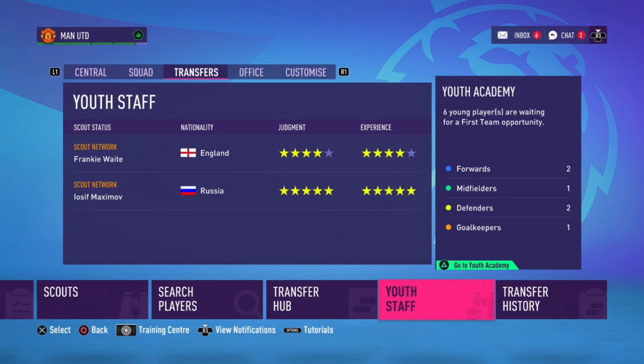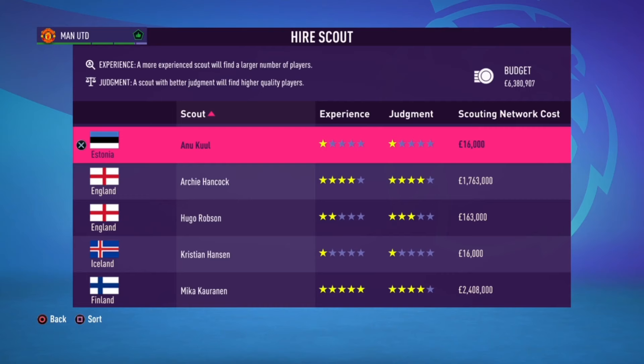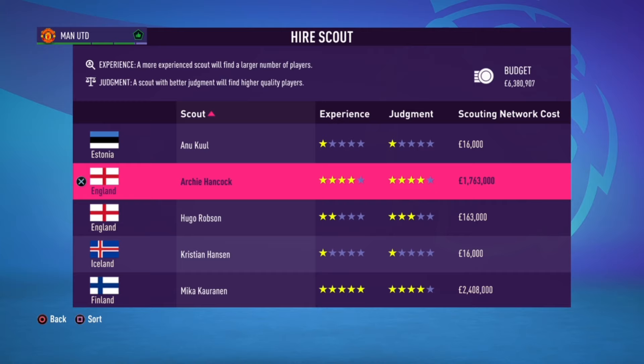Number two: youth scouting is one of the most important things to do and it's really overlooked. When finding a youth scout, try to go for the ones with the most experience and judgment — if you try to get the best, you will get the best results out of it.